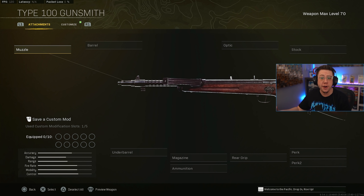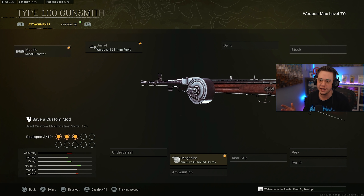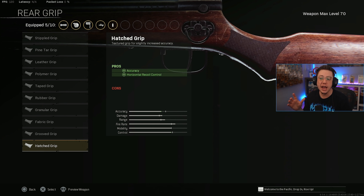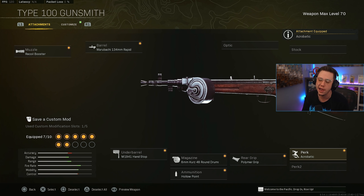The Type 100 has a ridiculous TTK — absolutely nuts. I'll give you a mesh setup that's good for TTK but also more usable. If you go straight for TTK with Recoil Booster, Rapid barrel, and 48 Kurz drums there's a lot of recoil even on PC. Run Hand Stop and Hollow Point. For ammo type I'd use Hatched or Polymer — this gun has a lot of horizontal movement and Hatched can help there. I prefer Acrobatic over Gung-Ho for the movement.